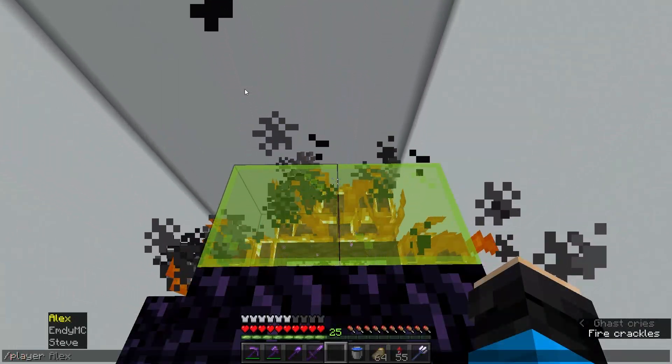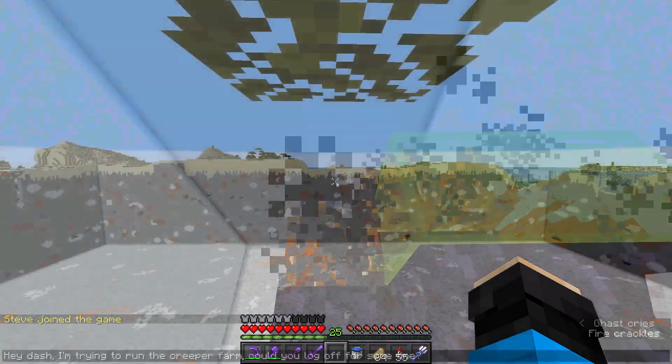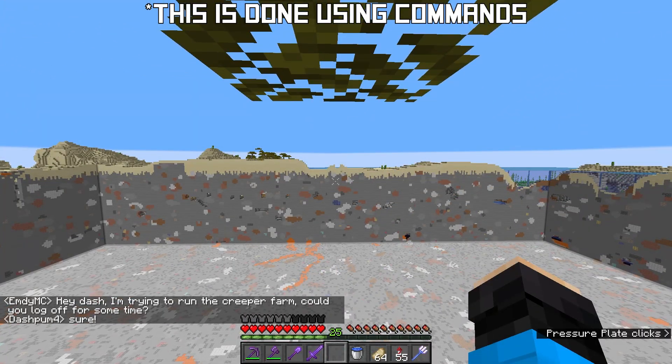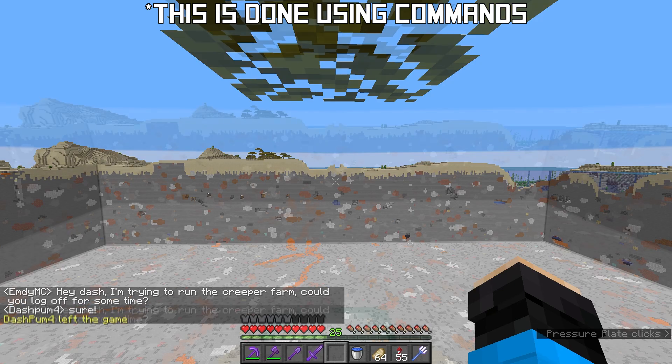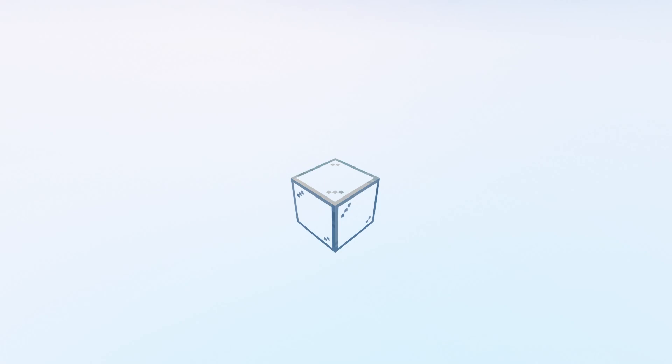Previously, the only way to get the drops was to have an alt account or a player bot near the farm portal, or to ask your server members to leave that dimension. But this isn't always possible or convenient. Enter the infamous boat.